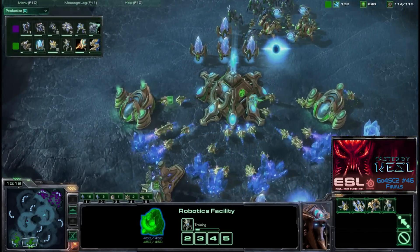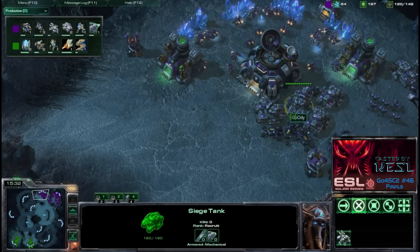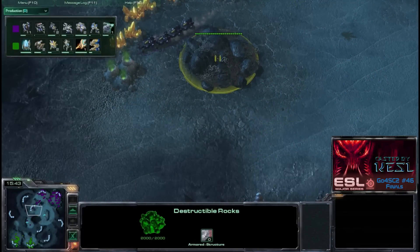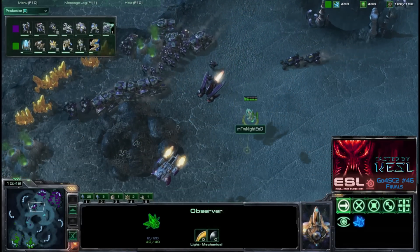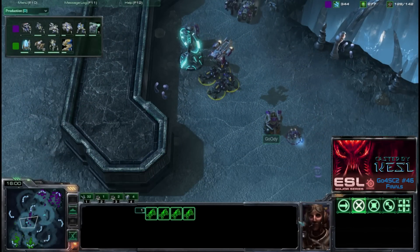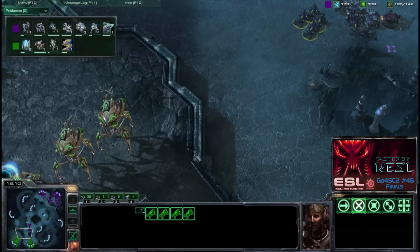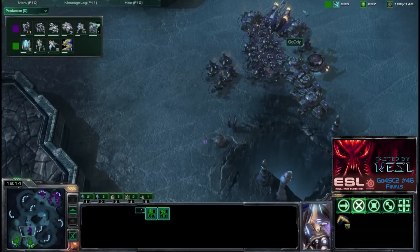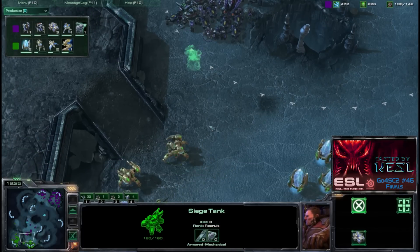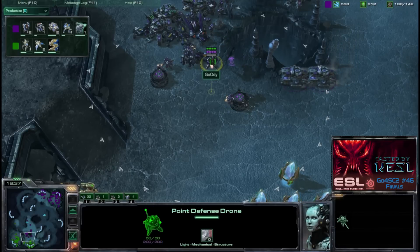Knighted has a robotic support bay, a Colossus, and is continuing to build more Colossus. He also built a Twilight Council offscreen. Two stargates are warping in. Goody is building lots of hellions and siege tanks, plus a couple banshees. Knighted spots Goody's large army moving out with his observer, though marines may take it out. Goody pushes forward with missile turrets and units. Knighted has Colossus on the ledge that could do massive damage to siege tanks. A PDT is dropped by the Raven.